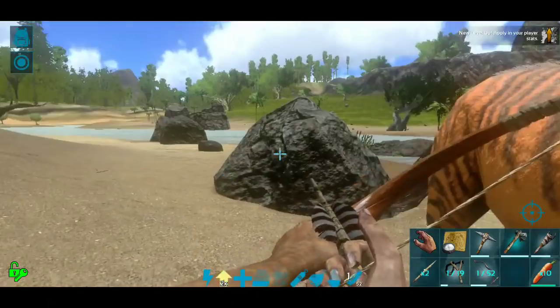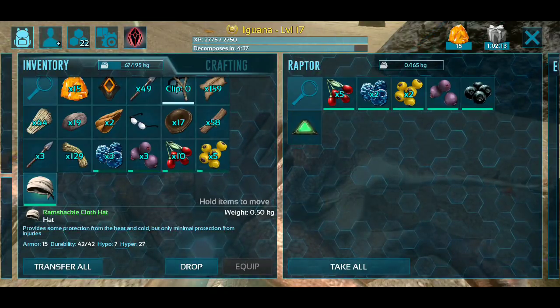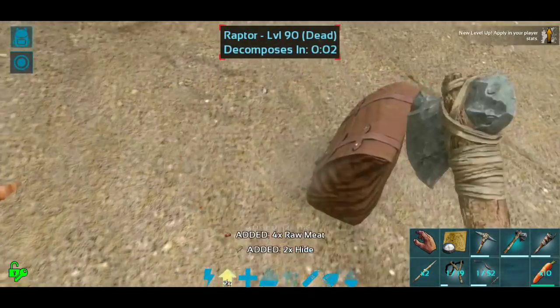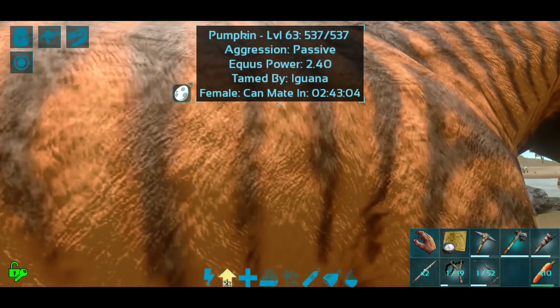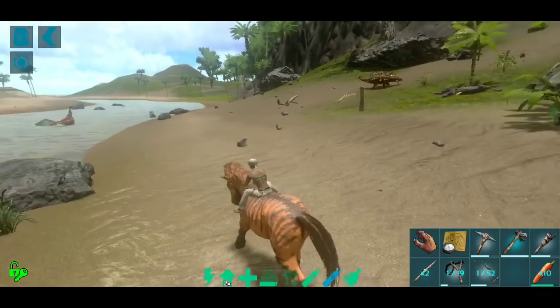Oh man, is Pumpkin super hurt? Actually Pumpkin's not that hurt at all - they didn't do too much damage, which is great. I'm going to take that hat and equip it for the armor because I can definitely use that, and we might as well grab the hide. Super fun bugs - why can't you mate? That's weird.